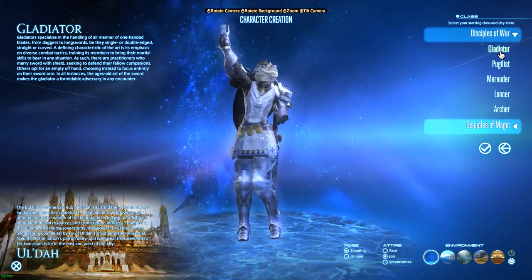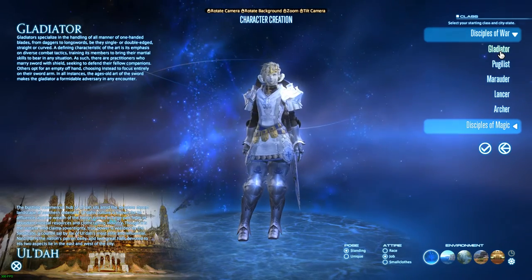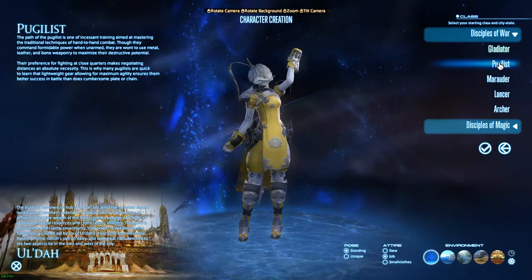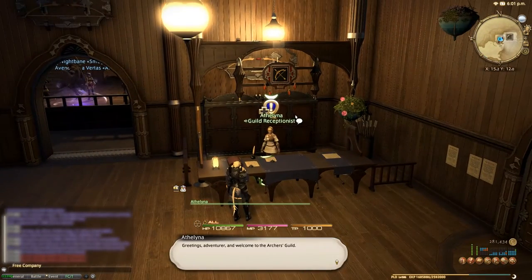When you create your character you do need to choose a class to start out with, but once you complete the level 10 class quest of your starting class you'll unlock the ability to obtain other classes as well. The way this is done is by travelling to another class's guild and speaking to the receptionist.